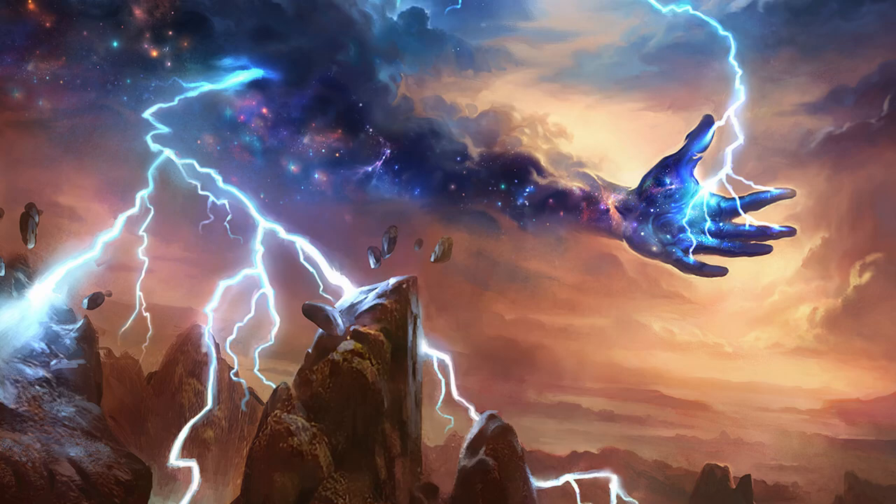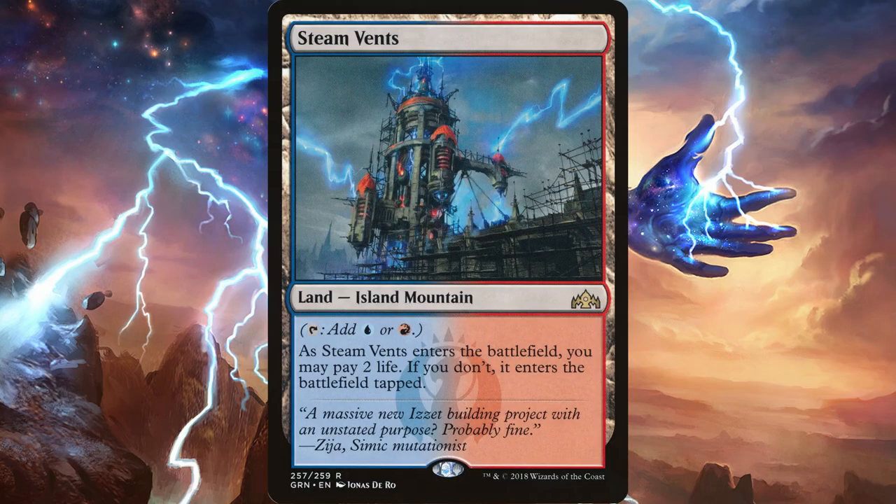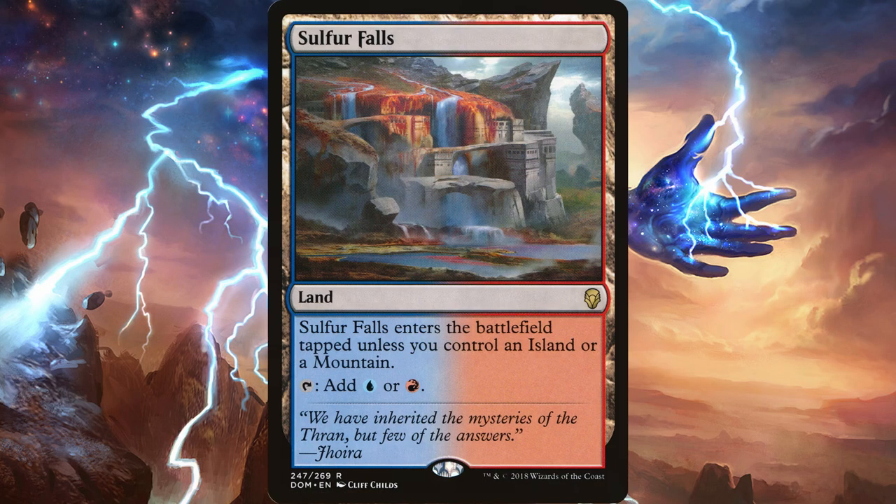Our lands include 6 Islands, 8 Mountains, 4 Steam Vents, and 4 Sulphur Falls.